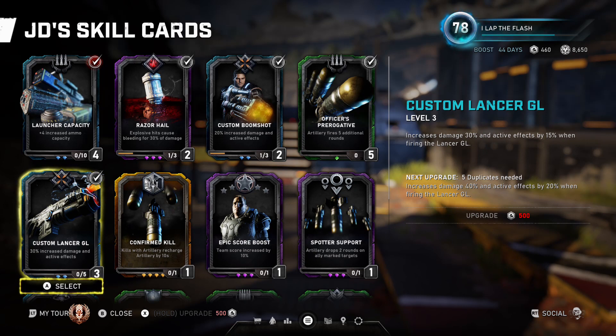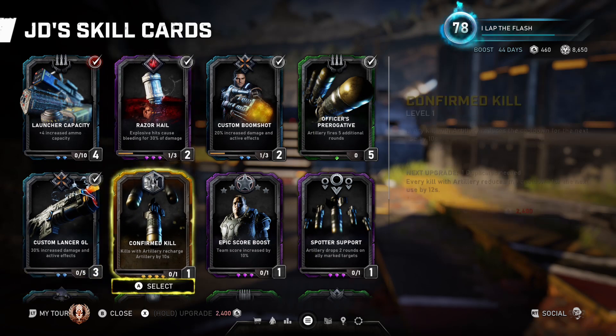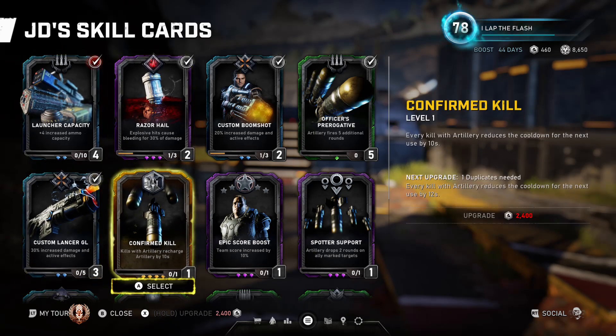The custom boom shot does affect your normal lancer fire, your active lancer fire, and your grenade launcher. The damage increase you get on the grenade launcher is based on the first number — right now mine is 30%, so you get the 30% boost on the initial GL hit, which also stacks with razor hail since it's calculated off that damage number. These three cards together are very good.